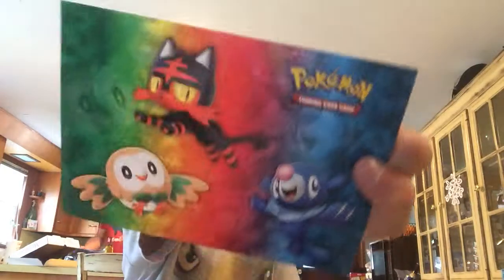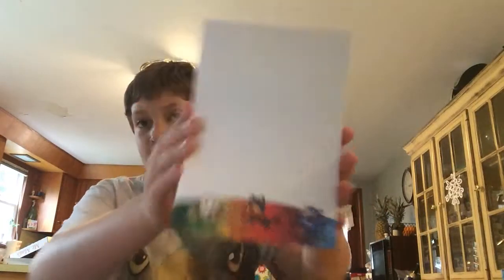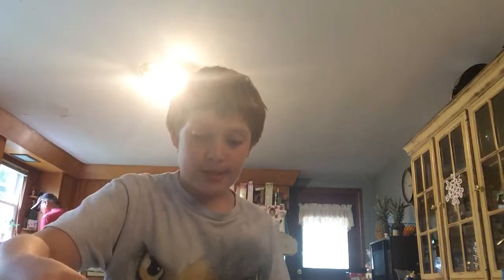Next up we have some sticker sheets with Lunala and Solgaleo on one, and the other sticker sheet has Litten, Popplio, and Rowlet on it. Then we have a notebook that comes with it, and a little booklet for storing Pokemon cards in. Let me get a better look without the plastic.